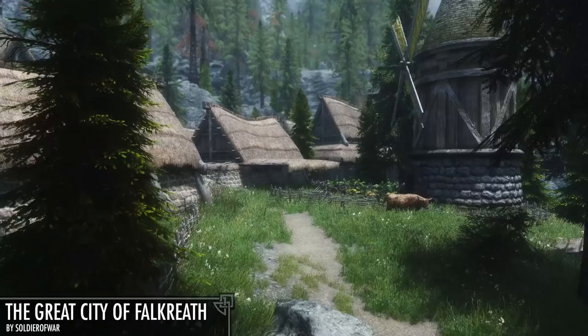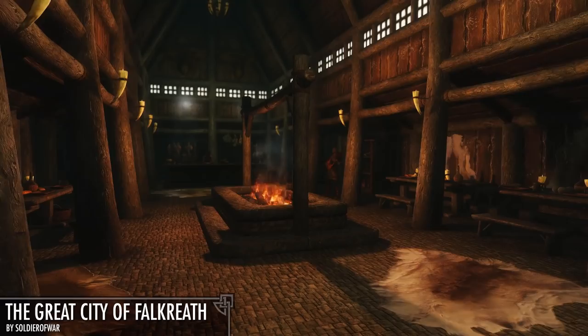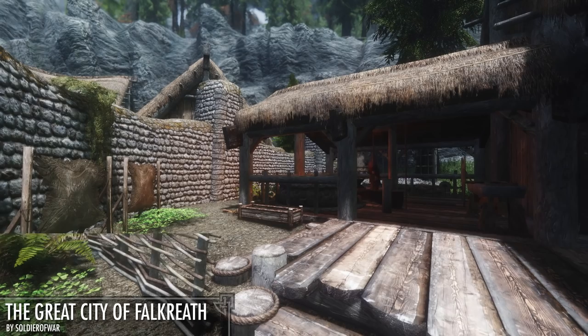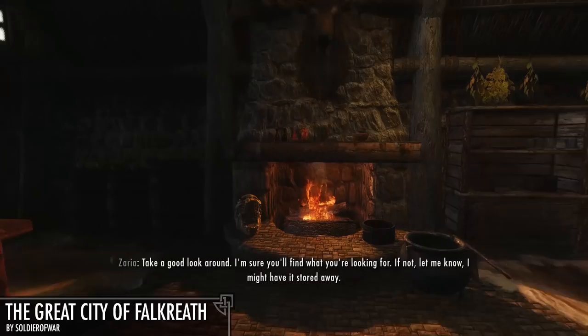Next up, we have the Great City of Falkreath mod, which improves upon the city that none of us ever visit unless we're there to pick up the newest follower companion at the Dead Man's Drink. Now when you enter the city you'll actually see a stable and, believe it or not, front gates. Inside you'll notice a clear divide between the aristocrats and the commoners — the Jarl clearly could not bear laying eyes on the blacksmith across the street, and now that's fixed. This mod does not affect interiors or NPCs.